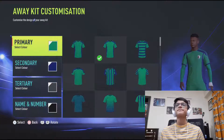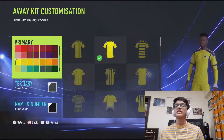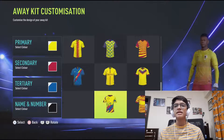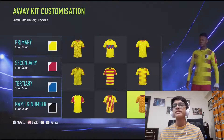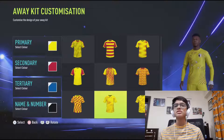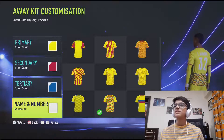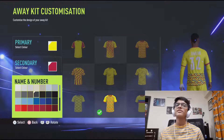The away kit is going to be yellow as the primary color — let's stick to the channel theme and make it yellow. Secondary color, let's make it red. Tertiary color, let's make it blue. Going down to the Puma kits again — this first one looks decent. I think this is what we chose for the home kit. This one looks good, and so does this. To be honest, this looks better — we're going to have this one. The name and number is going to be black.